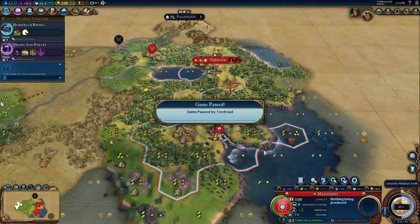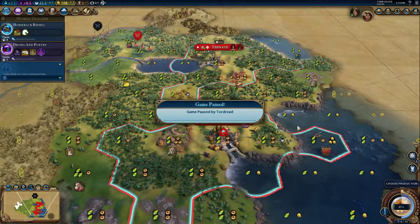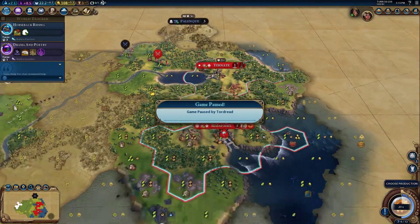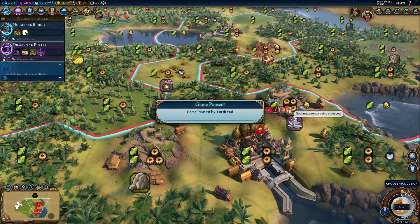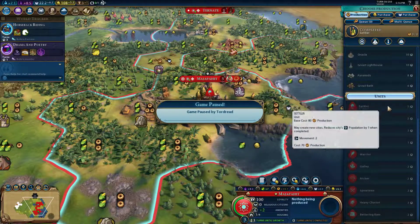If your timer runs out you are able to keep the production in the city for as many turns as you want. This is extremely useful for things like settlers or big wonders you want to grab early. Another mechanic now part of Gathering Storm that makes this trick even stronger: if you go into your government policies — right now I have urban planning and a few other policies just for demonstration — I have nothing amplifying any form of production. What I'm going to do now is show off shift-entering for the next settler, which currently shows five turns.